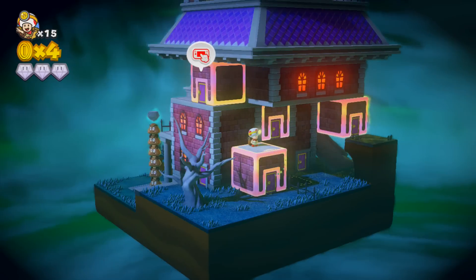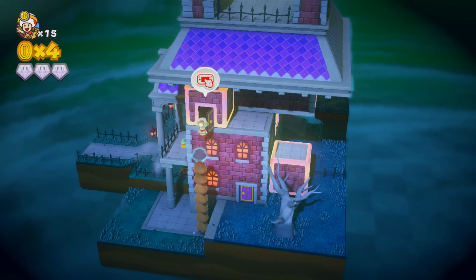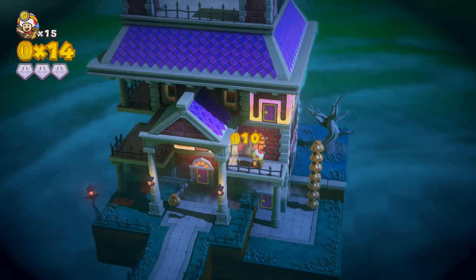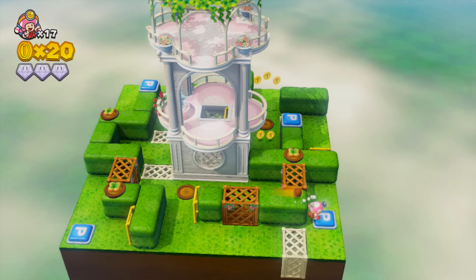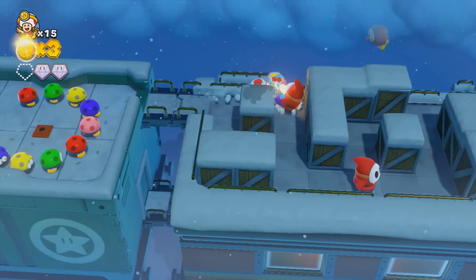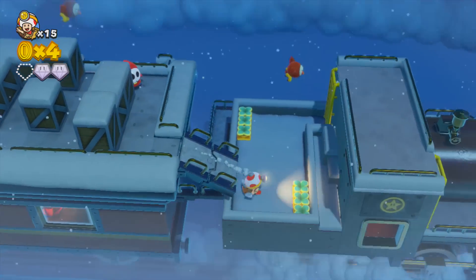Despite the kid-friendly presentation, this puzzle game does well at exercising your brain no matter how old you are. Each of the many levels is one big puzzle, as you move Toad or Toadette through the level collecting all the treasures while obstacles and enemies challenge you. You have to move the camera around a lot to figure out what to do next or discover something hidden. Since the Toads can't jump, you need to search for ladders, switches, and other means of getting around. You can almost think of this as a brain-teasing 3D platforming game without the platforming.